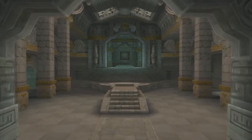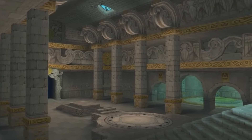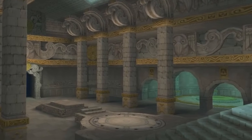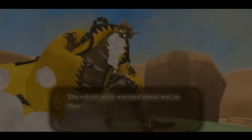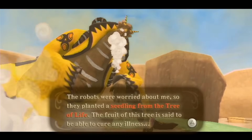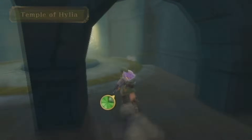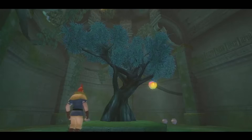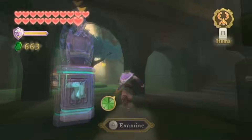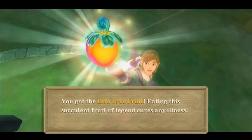The main temple in Skyward Sword features eight large pillars — two rows of four — with a small grove to the left and an exit to the right. This grove plays an important role: the thunder dragon Lanayru is found dead, and travelling back in time reveals he requires fruit from the Tree of Life to survive. Link can take the sapling to the fertile Sealed Temple's grove and plant it in the past. Upon returning to the present, he finds a large Tree of Life has grown, whose fruit acts as a panacea, a cure for all disease.